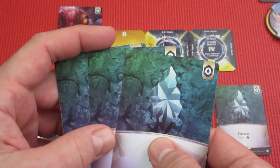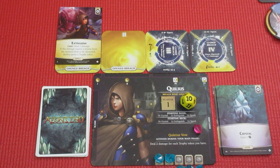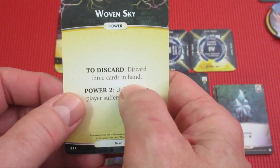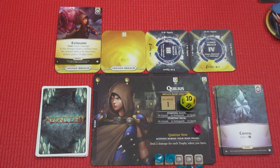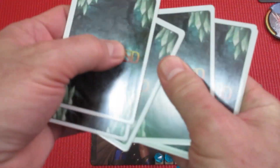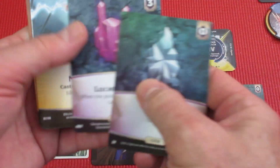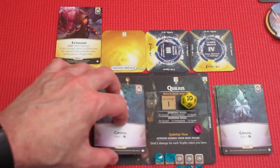Extinguish goes into open breach one. We consider focusing for three but also want to get rid of Woven Sky, so we spend three to discard Woven Sky — that's gone. Discarding three cards in hand means it won't trigger. Drawing five new cards: ether, ether, ether, Shattered Geode, and a spark. Card quality in this game is very good. We have three spells — it is what it is.